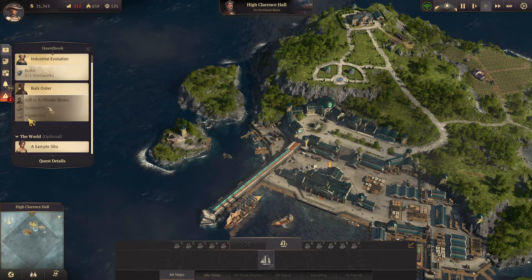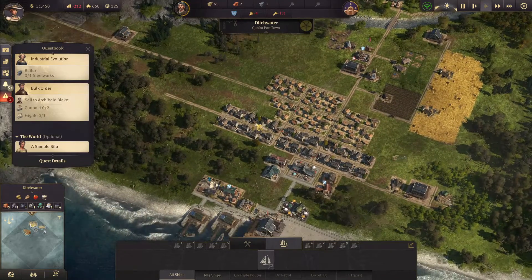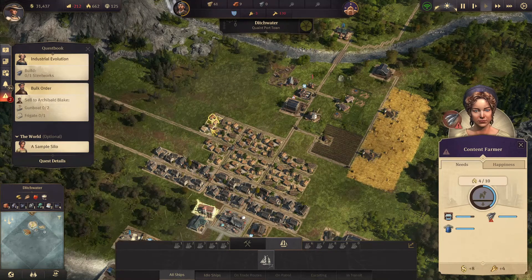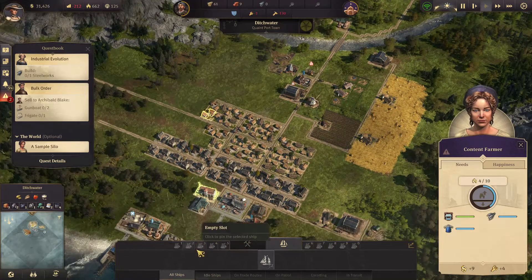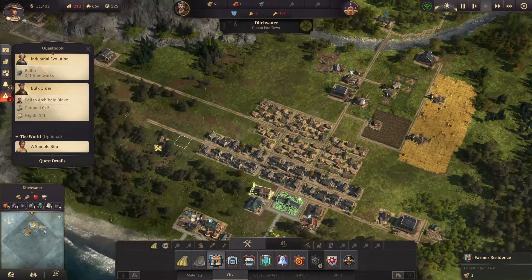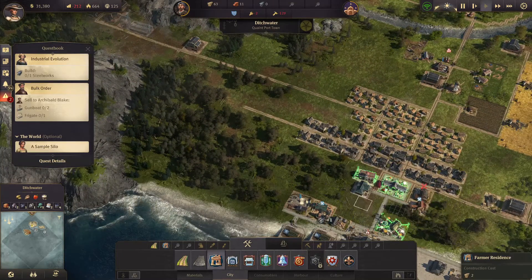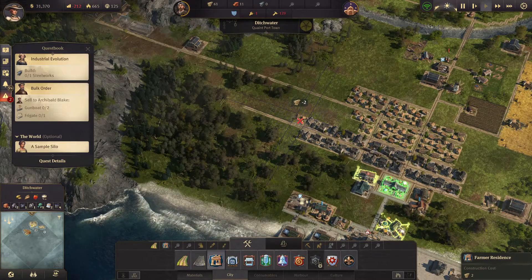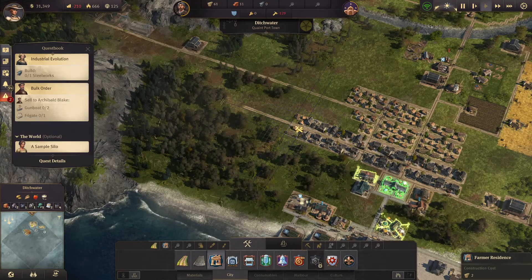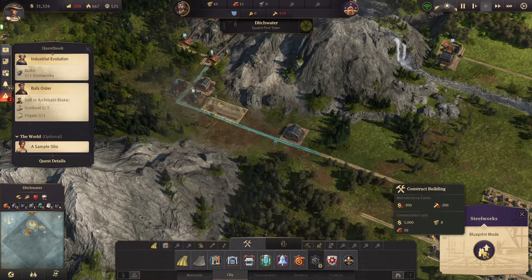We definitely need to build more residences like this. I wonder if I could build some up here or if they have to be more located centrally. I guess we'll just build it down here and let that grow before we do this. I need to build this thing.